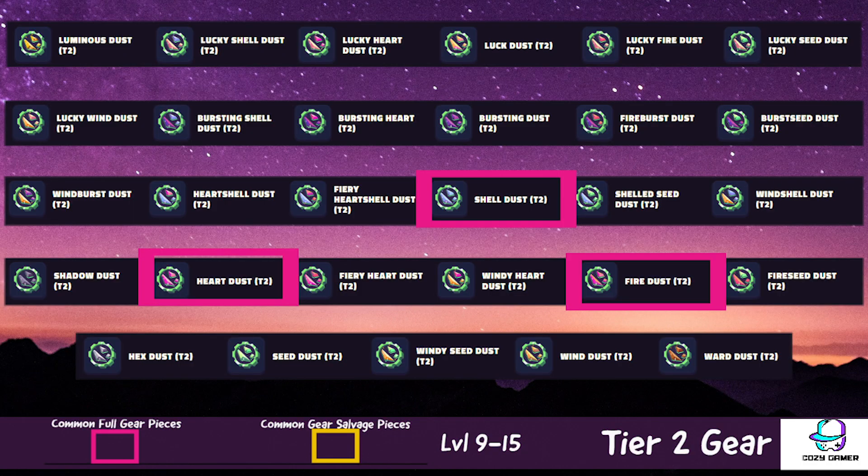Here's every single piece of tier two gear within the game. Once you're on tier two, you're going to mainly be collecting dust, and that's going to be from level nine to level 15. The heart and fire dust are the most you're going to need because a lot of characters require health and attack stat boosting more than any other stat, sometimes requiring multiple of these gears. In this graphic, you'll see the crafted pieces of gear on top, and on the bottom mainly the separate pieces you'll need.